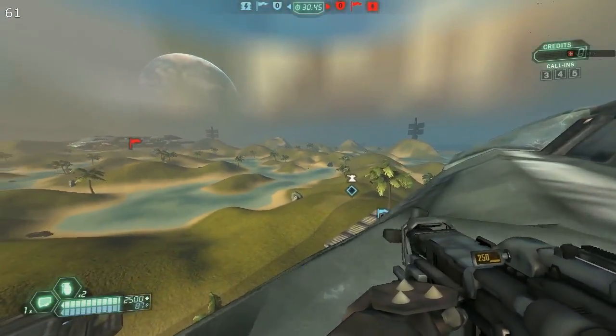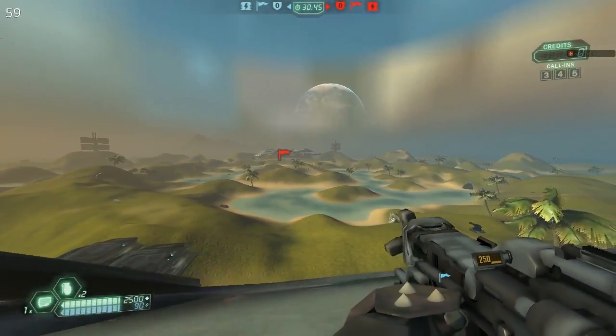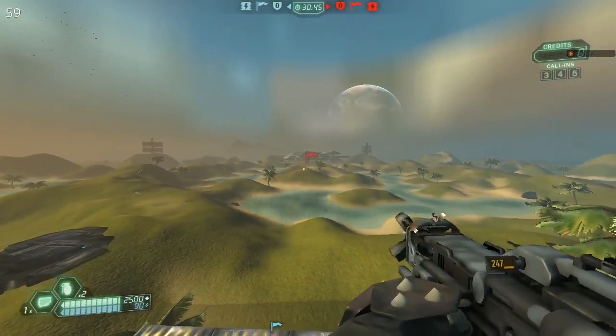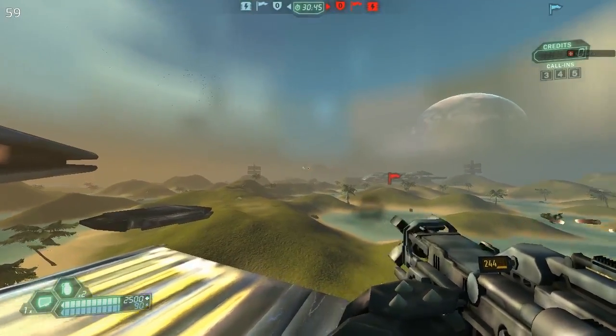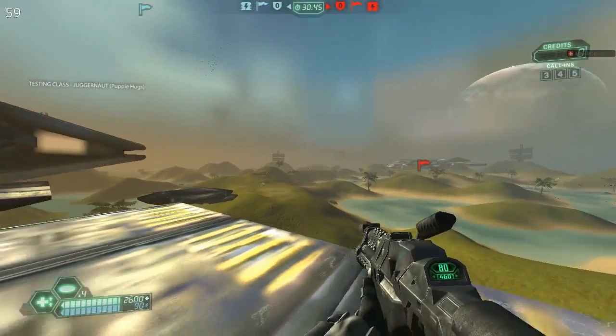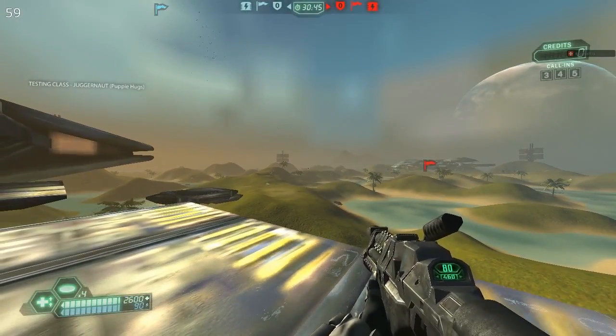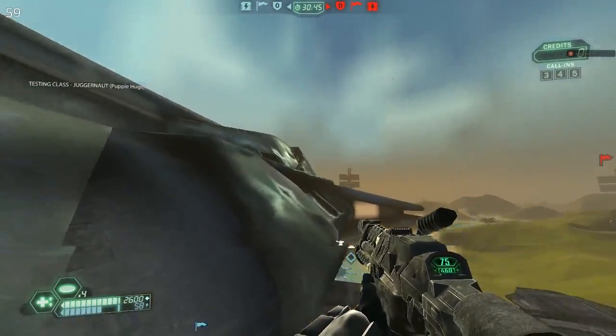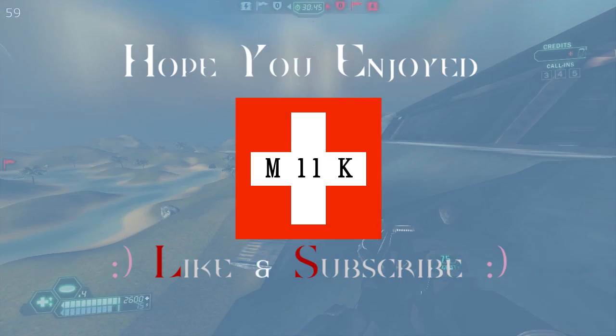One other thing I didn't mention is keeping your chain wound up. This normally applies for chain guns — all I'm doing is tapping the mouse button, so that when I want to start chaining I just hold it down. It's a lot faster than starting from cold. You can do this with the Juggernaut's chain as well since it also has a charge time — just keep clicking so you can start chaining whenever you want.